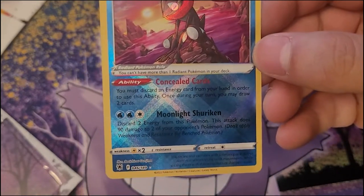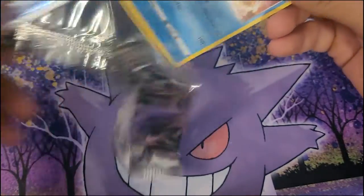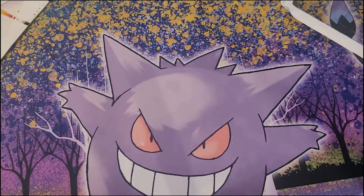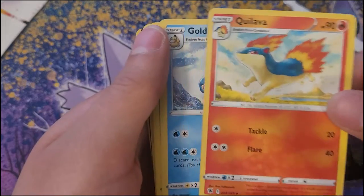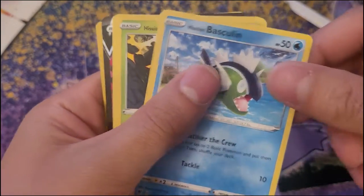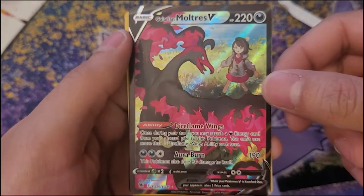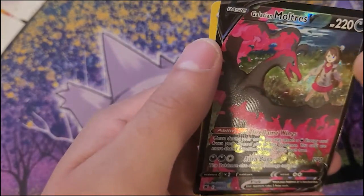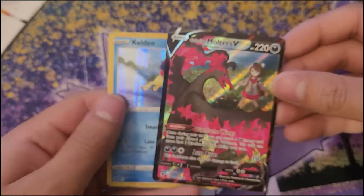All right, let's open this last one. Grass Energy, Energy Search, Quilfish, Golduck, Mantine, Mantine, Scyther, Basculin, Voltorb, Glameow — and Galarian Moltres V! Look at this card! And a full holo Kleavor, too. Wow, that's a very nice final pack — best one to save for last.